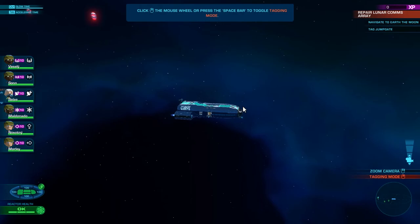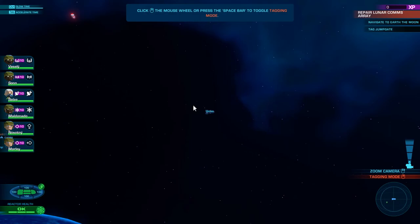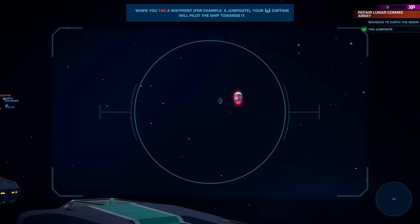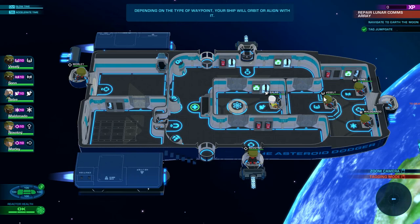So originally you were a British fighter crew — you could obviously have an American fighter crew in Bomber Crew. Toggle tagging mode — look at that! So this was originally used in Bomber Crew to tag things. You tag them, and when you tag a waypoint, for example, you'll autopilot the ship towards it, so you can hunt down things. Also used to pick out enemy ships. Depending on the type of waypoint, your ship will orbit or align with it — either go around it or head straight towards it.